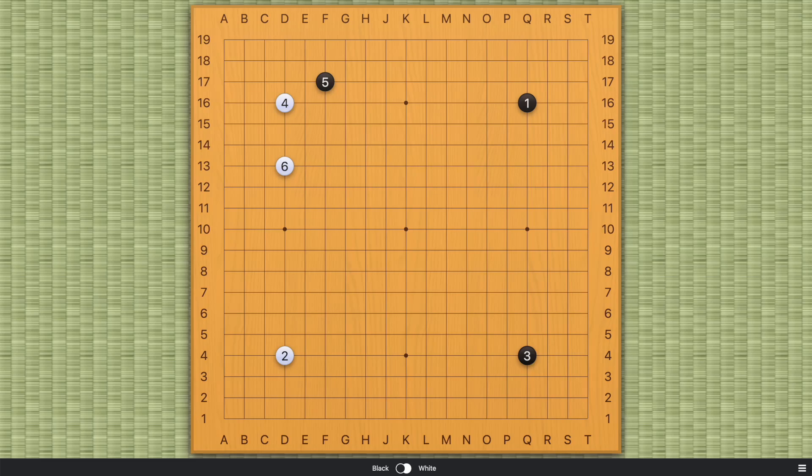Hi everyone, welcome. In this video, let's talk about the two-space jump in response to the corner approach. In the previous video, we talked about the large knight's response to the approach. So what's the difference? There are a lot of similarities, but there are minor differences that need to be pointed out.